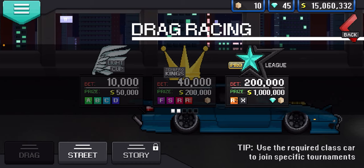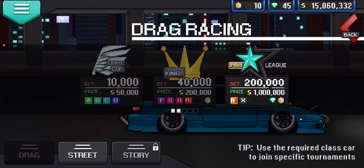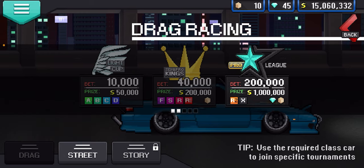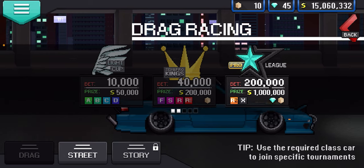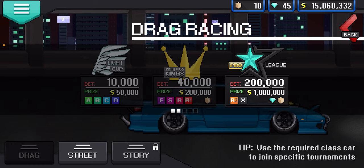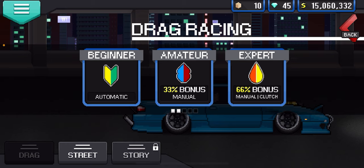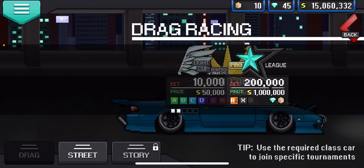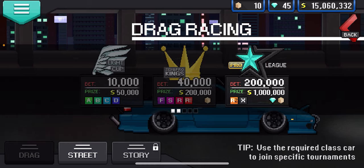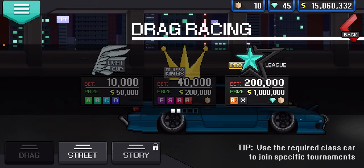F2 and R1 gets you 200k in a crate in the semi-pro kings. R2 to X gets you a million dollar diamond in the crate. If you don't meet the requirements or you're under level 15 or just don't want to do a whole tournament, you can always just do the free run. But make sure you do manual or manual clutch — when you're doing a tournament it automatically makes it manual, so that's easy.